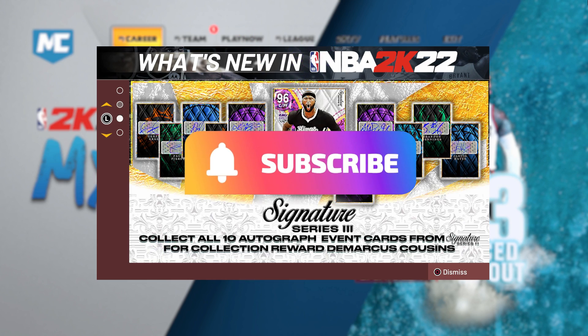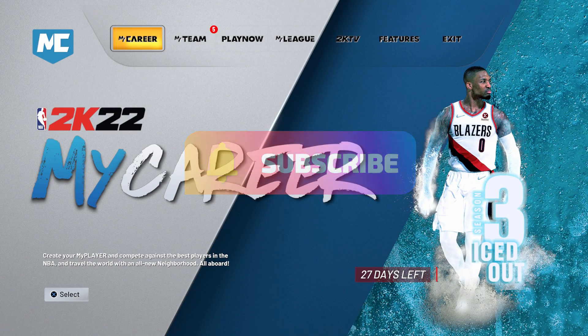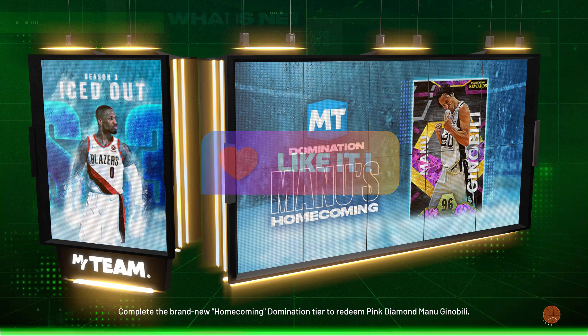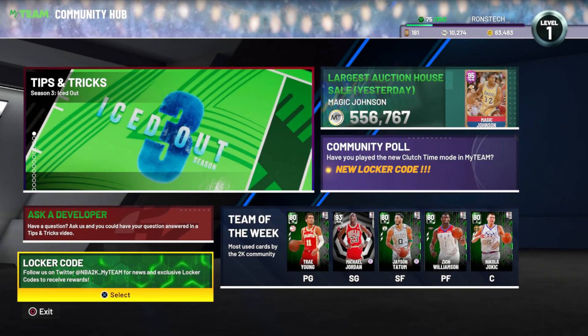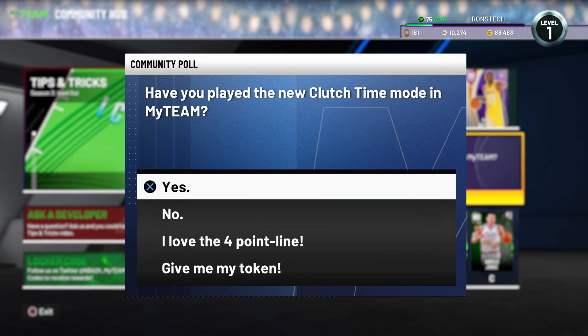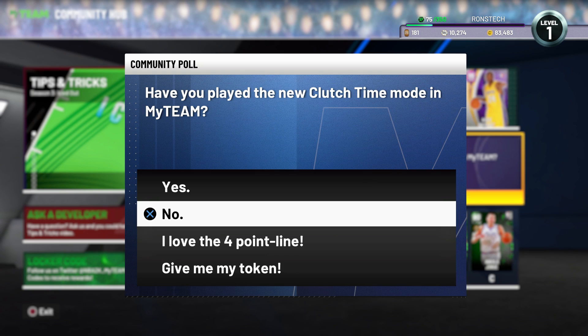What's up, 2K Nation! Free locker codes! For our first locker code, it's in my team community hub. Just answer the community question — have you played the new Clutch Time mode in MyTeam? Select any one of the answers to get one token.